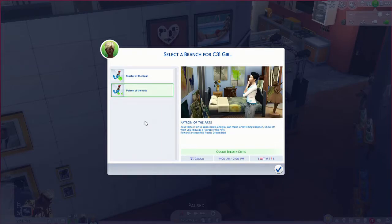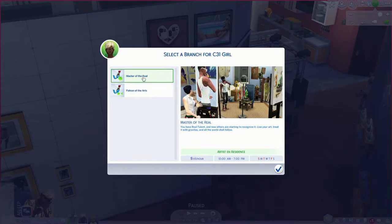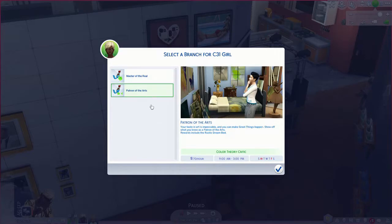Patron of the arts — your taste in art is impeccable and you can make great things happen. Show off what you know as a patron of the arts. Rewards include the rustic dream bed. Patron of the arts has the neat bed as a job reward, so of course we're going to get that one.